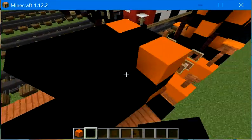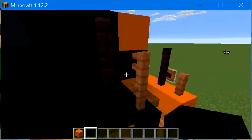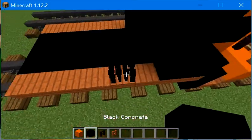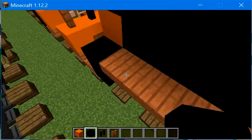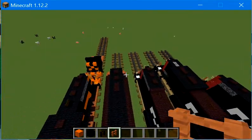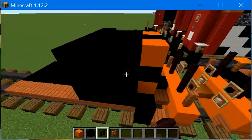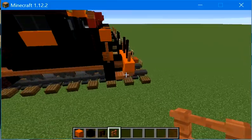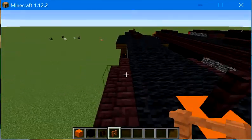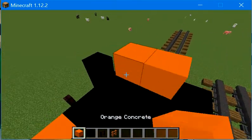Once I'm done this, let's get an acacia wood fence — about 3 here and 2 going up, same on the other side. Then we're going to have 2 acacia wood fence and then 2 nether brick fence. Then let's get some orange concrete and black concrete — place the black concrete on the sides and then orange concrete like this.